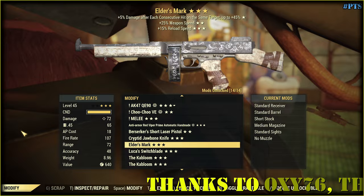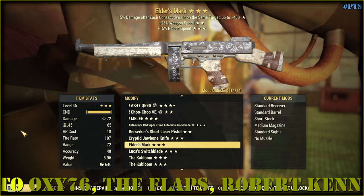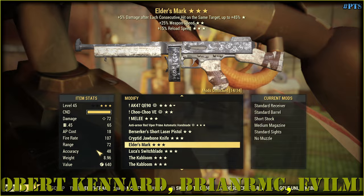Hello there and welcome back to my videos. Today I want to check another weapon from the future update. It's called Elder's Mark — basically a Tommy gun with a custom skin. Let's check what we can change here.